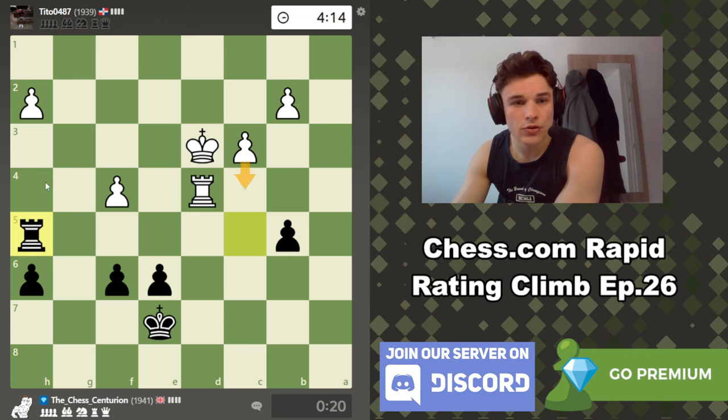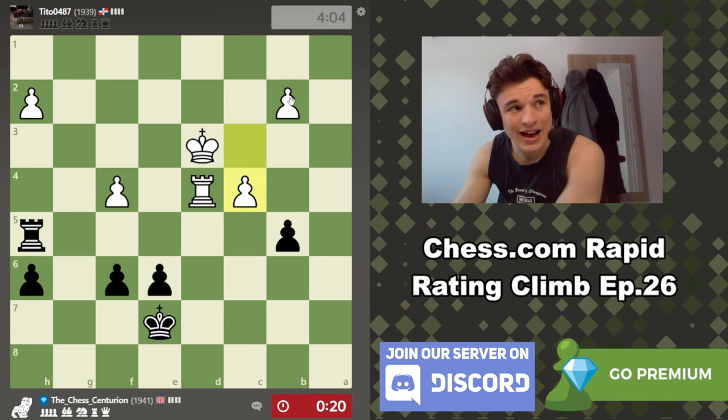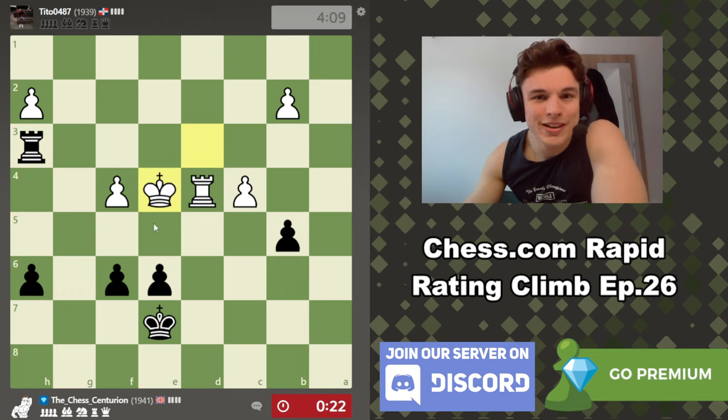So c4, rook h3 — king c2 looks like the most logical move, take with check, king c3, take, rook takes. We have extra time there because this pawn is still back. Yeah rook h3. He must have missed this. Please walk into checkmate — oh my god, no.